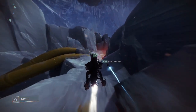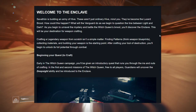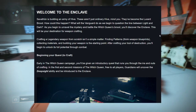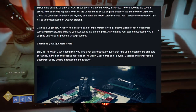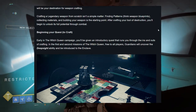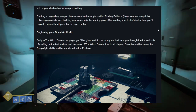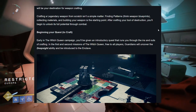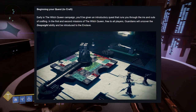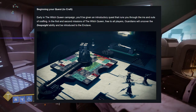Savathun is building an army of Hive. These aren't just ordinary Hive — they've become the Lucent Brood. What will the Vanguard do as we begin to question the line between light and dark? As you begin to unravel the mystery and battle the Witch Queen's Brood, you'll discover the Enclave. This will be your destination for weapon crafting. Finding patterns, syncing weapon blueprints, collecting materials, and building your weapon is the starting point. Early in the Witch Queen campaign, you'll be given an introductory quest that runs you through the ins and outs of crafting. Free to all players, Guardians will uncover the Deep Sight ability and be introduced to the Enclave.